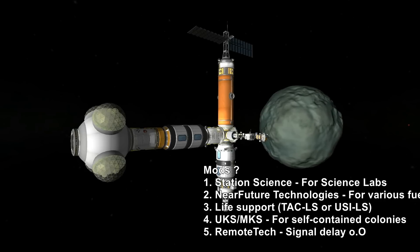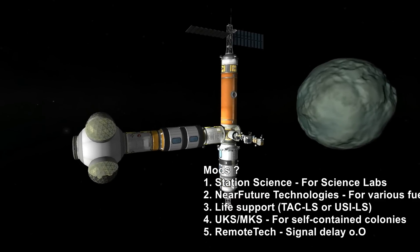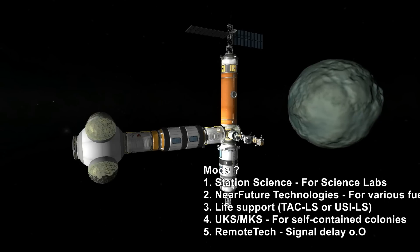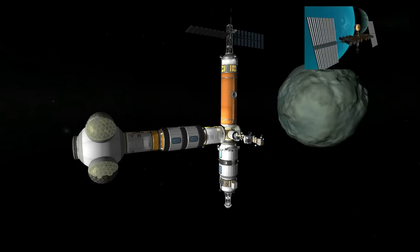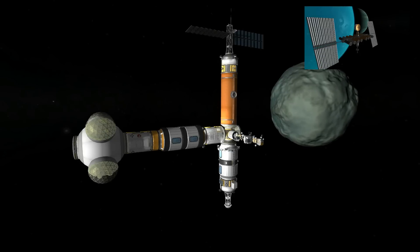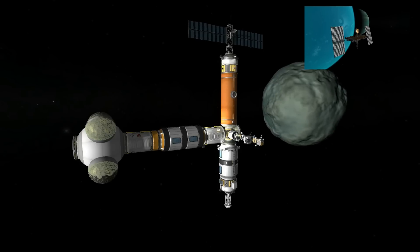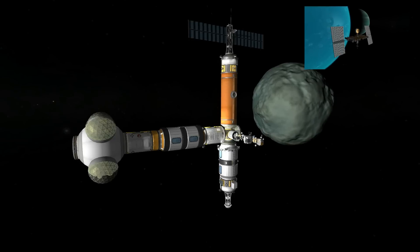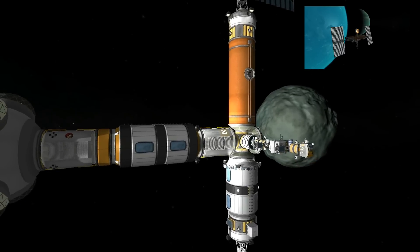Taking that to the next level, if you want to make those stations self-contained, you need to think about maybe UKS/MKS or something like that. And if you want to make your life even more difficult — like I do in my interplanetary save — use Remote Tech, because if you're placing stations around Jool or Duna then you might need to either assemble them when you have a command station nearby, or send a Kerbal there.